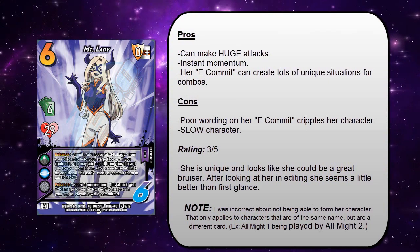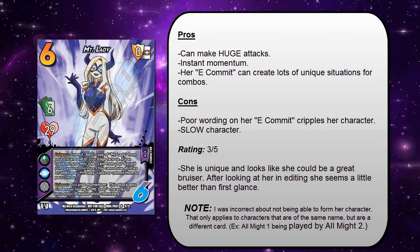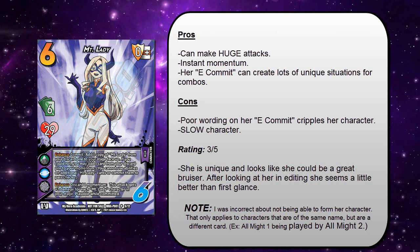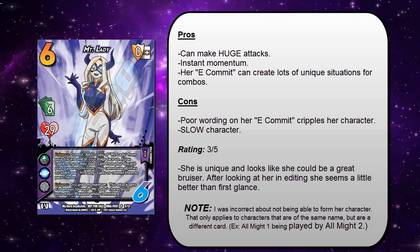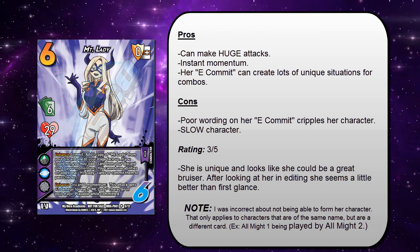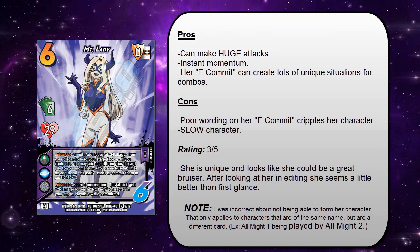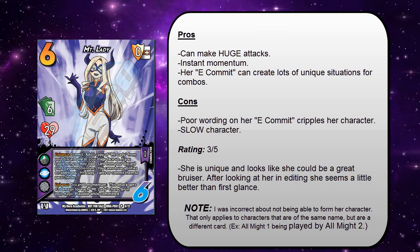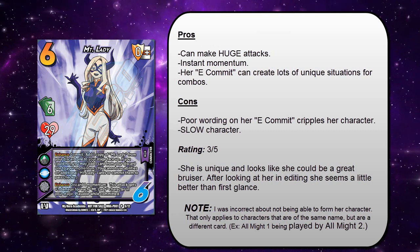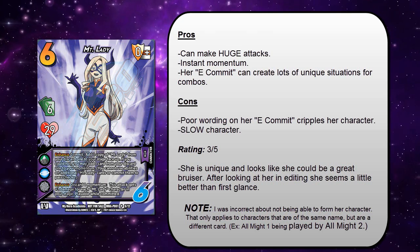I saved the most interesting for last: Mount Lady. She is a six-hander with 29 health. Her top enhance is: enhance commit — add one copy of Mount Lady from your discard pile to your staging area face up. Only if you could not do that, you may add one card from your discard pile to your momentum, and you may choose which card. Her bottom ability is: discard a momentum — your attack gets plus two damage for each Mount Lady character in your stage, playable or committed. So at the start of the game you can get plus two damage by discarding momentum, and if you get all your Mount Ladies in your staging area you can get plus eight damage. But her top ability has bad wording — if you're playing Mount Ladies in your deck and you check one or get one in your discard pile when you'd rather have a momentum, you have no choice but to put the Mount Lady into your staging area and can't get the free momentum.